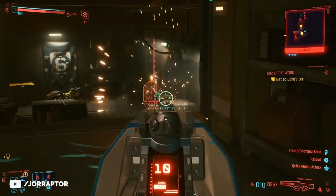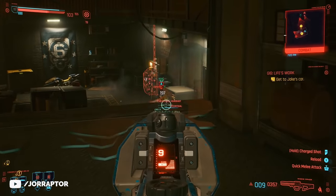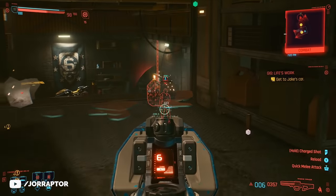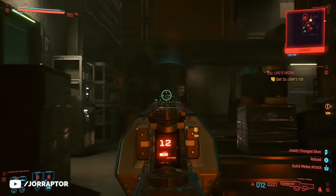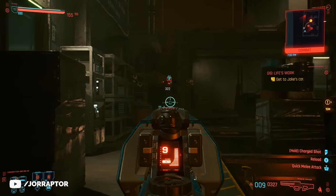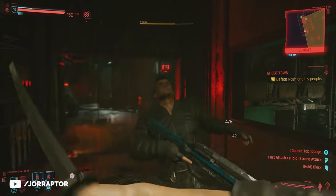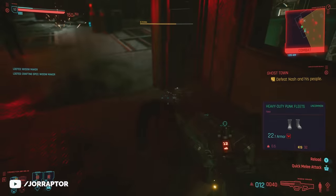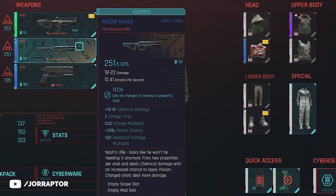The enemies are really the problem, but if you have a tech weapon it should be totally doable. Instead of just running to the computer and trying to ignore the enemies, I took them out one by one with powerful shots through the wall. I'm using the Widowmaker here — an amazing rifle you can pick up from the boss at the end of the Ghost Town main mission, which you can start immediately after completing the Heist.